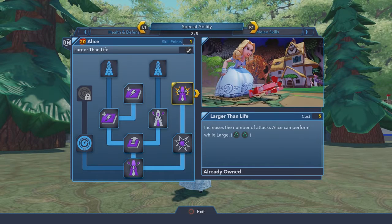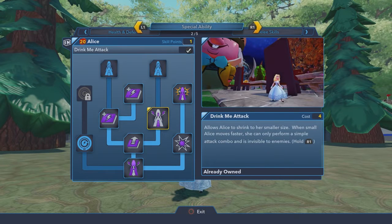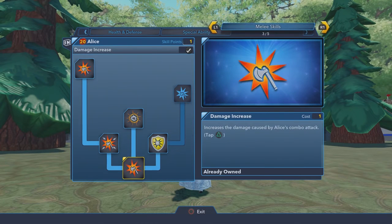When she's super tall she can perform stronger attacks, but I think she gets slower. When you shrink, she kind of moves faster and her moves are a little cheaper. It says 'perform simple attack combo' and she's invisible to enemies — well, not to other opponents, but that would be really cool.